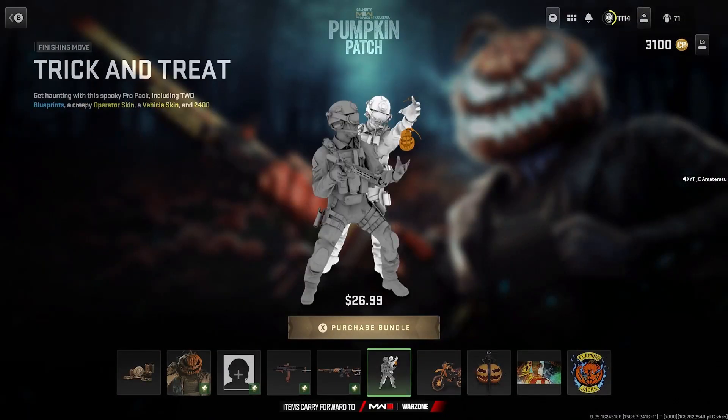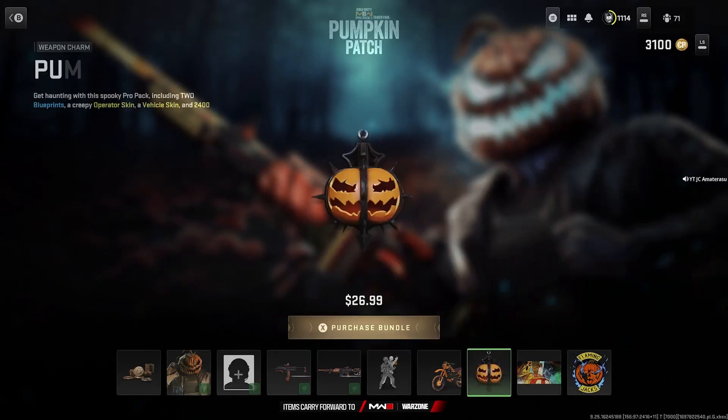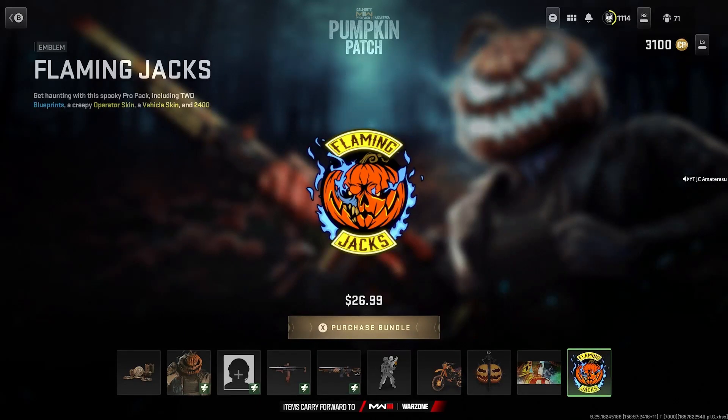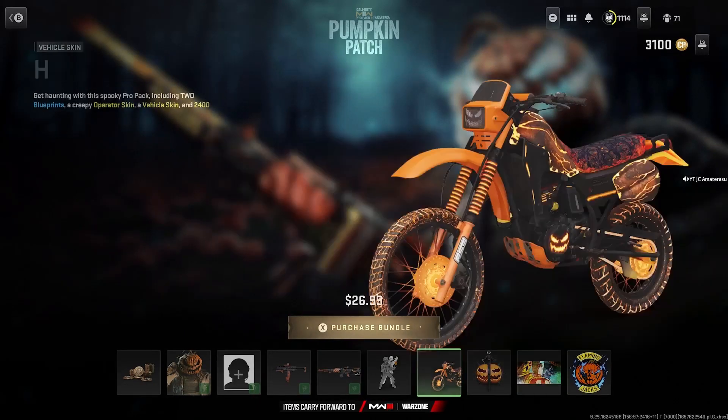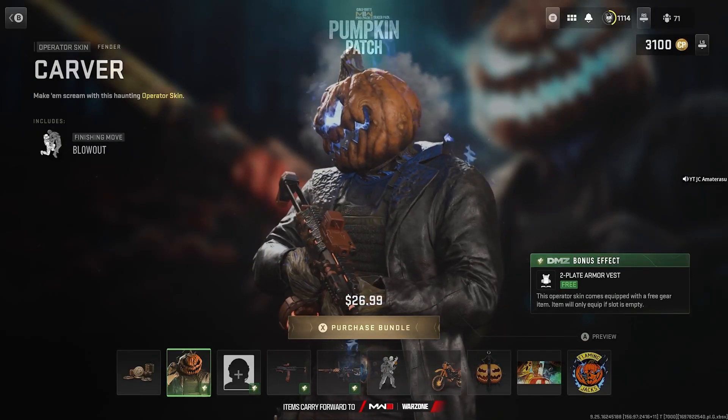You get the Trick Entry finishing move, the Hollow Rider vehicle skin — that's probably one of the best vehicle skins out yet. You also get the Pumpkin Lantern weapon charm, the Costume Party loading screen, and last the Flaming Jacks emblem. That emblem's clutch — it's on the back of the guy's jacket as well.